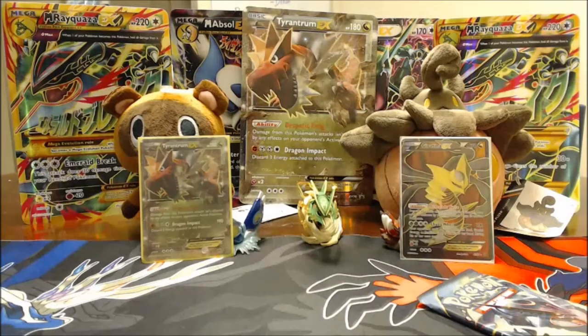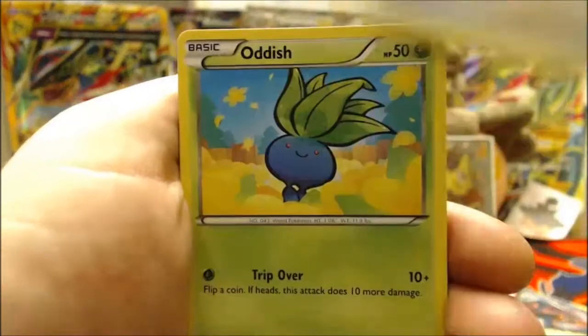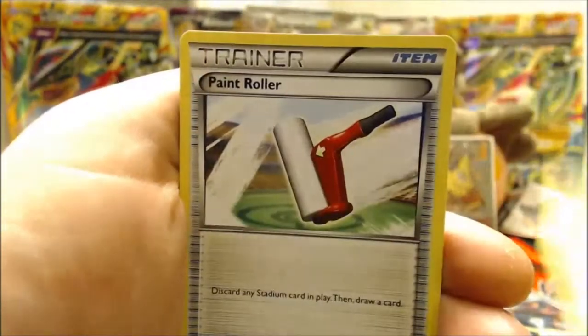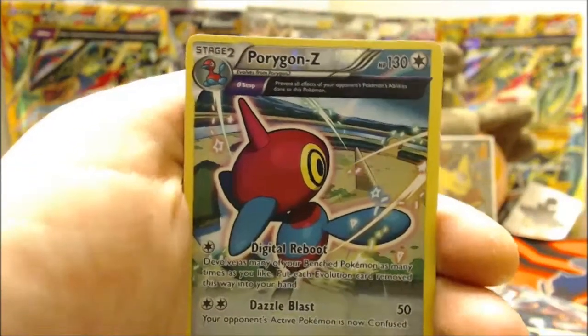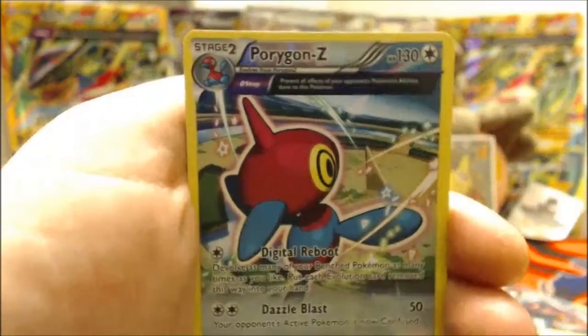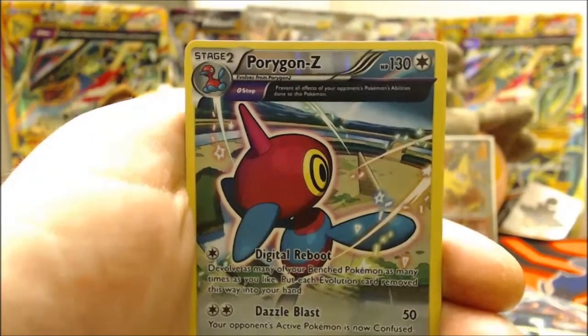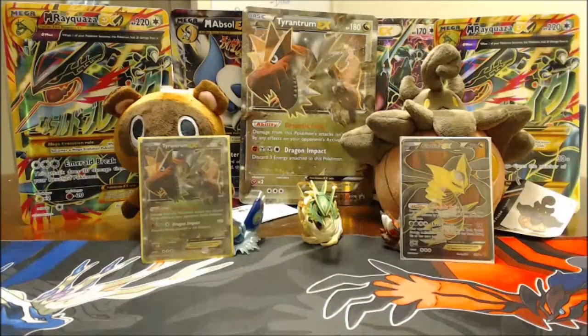Two packs left. A Primal Groudon pack and a Mega Rayquaza pack. Primal Groudon pack: Meowth, Oddish, Malamar, Porygon, Golurk, Faded Town, Whimsicott, Paint Roller — shout out to Splatoon. Reverse is a Porygon-Z which I didn't have in reverse yet — it's normally a holo with an Ancient Trait with Stop, so that's a cool get. Rare is a Regirock — not exactly thrilling, but after the Giratina I really can't complain.